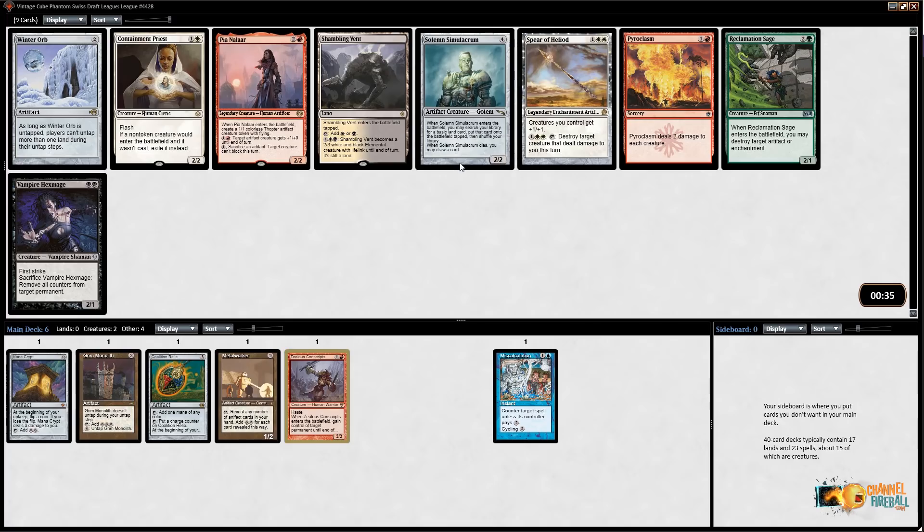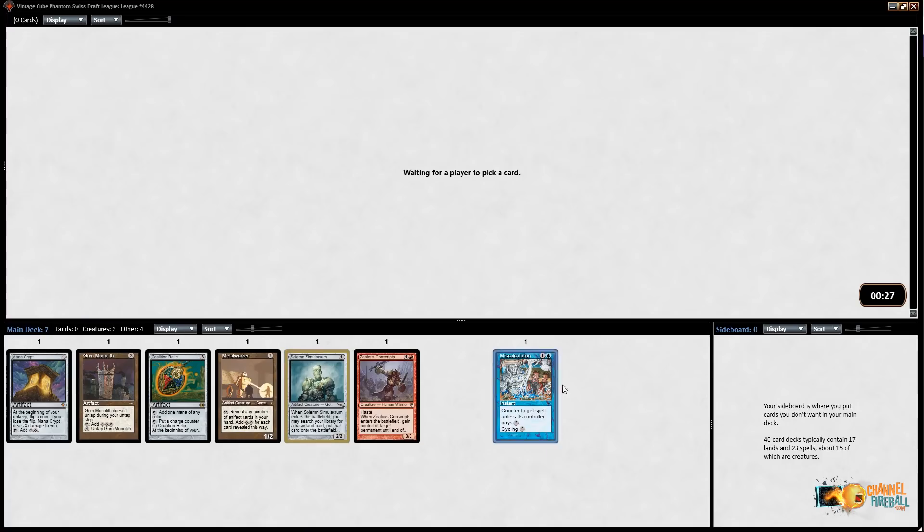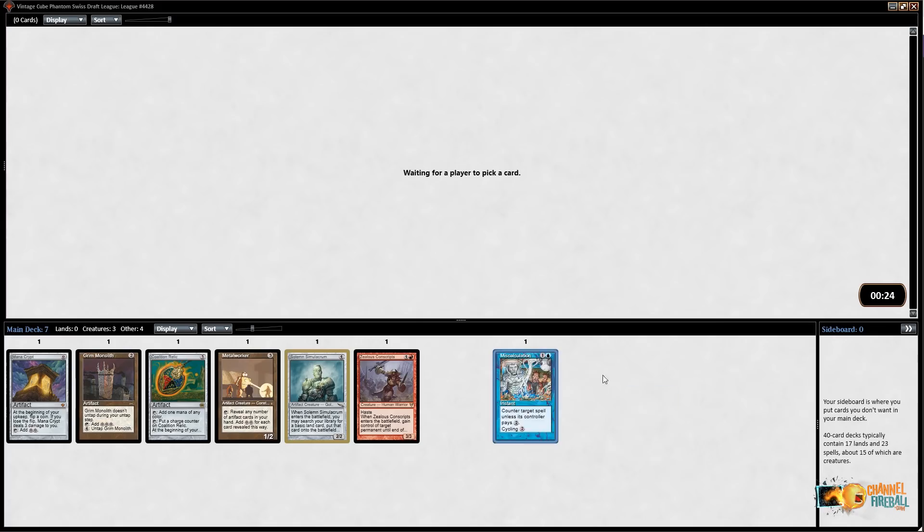This is perfect — Solemn Simulacrum is great. You can reveal it to Metalworker, it's a way to sink mana into it, it also fixes colors, and you can accelerate into it with Mana Crypt. Solemn is perfect. I'm not big on Winter Orb anyway — I've found the card to be somewhat ineffective — so I don't feel too bad giving that up.